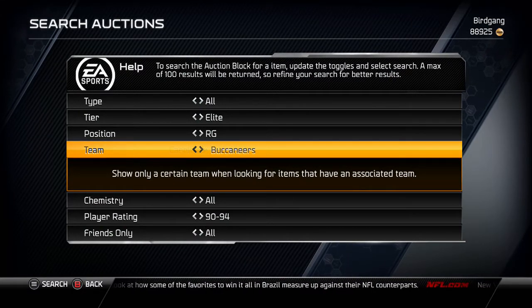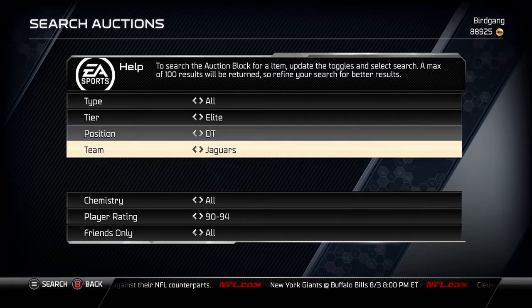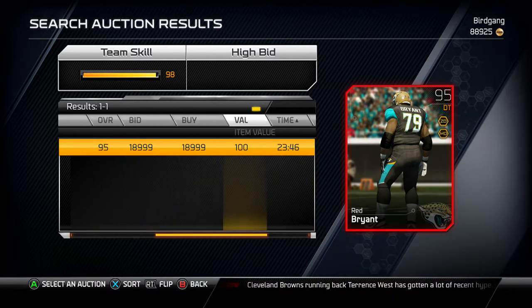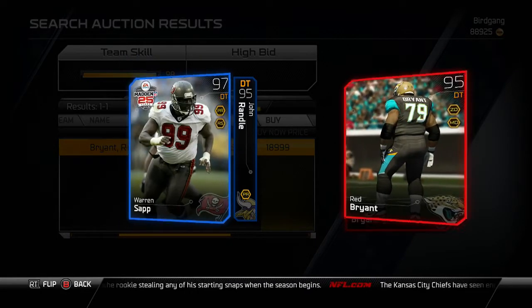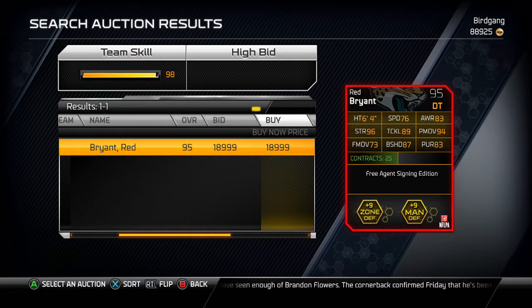Next is for the Jacksonville Jaguars — it's Red Bryant at 95 overall. There's only one up and it just got listed 14 minutes ago. Speed is super low but he is a defensive tackle. Comparing him to my Warren Sap, he's actually faster — so I guess I was wrong about that. Power move is 94, block shed is 87 which is decent but you'd like to see it higher for a 95 overall, and strength is 96. It's listed at 18,000 to 19,000 but it'll probably get cheaper once more are pulled.